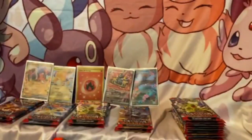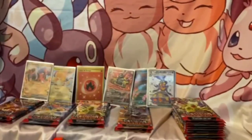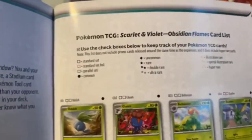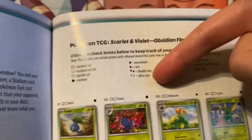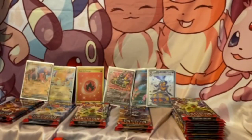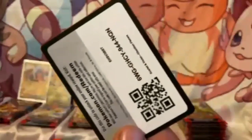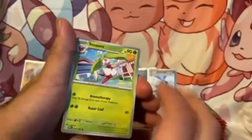So we got the standard set, standard foil parallel, common, uncommon, rare, double rare, ultra rare, illustration rare, special illustration rare, and hyper rare. Yeah that Roaring Moon is a special illustration rare. All right, on to the next pack.